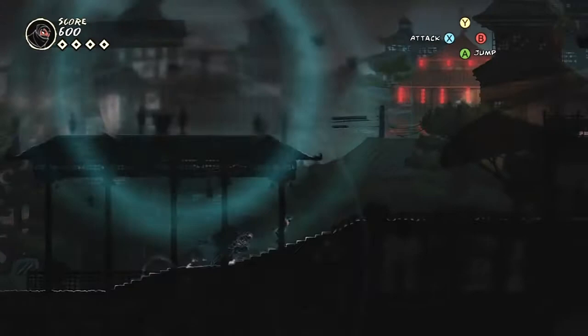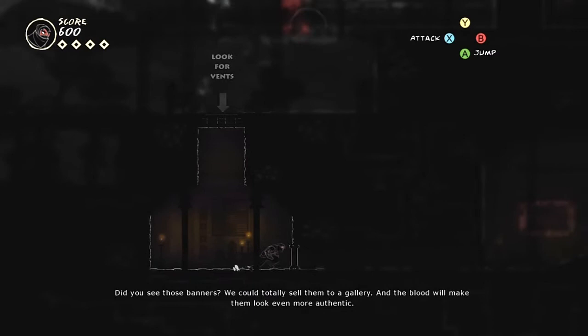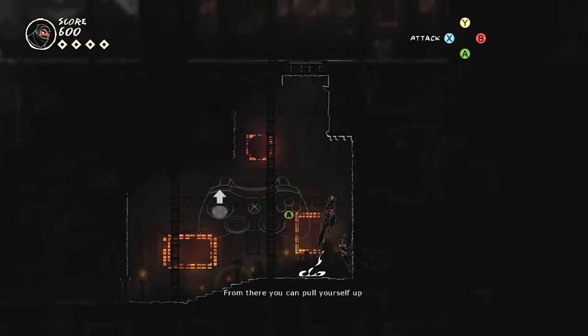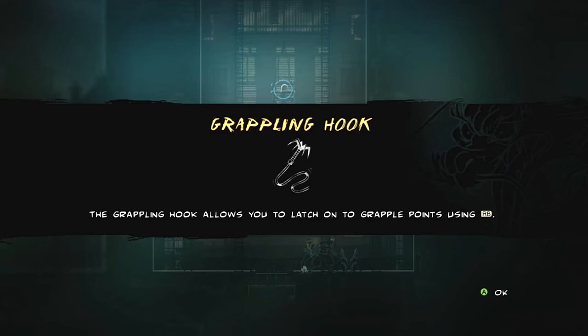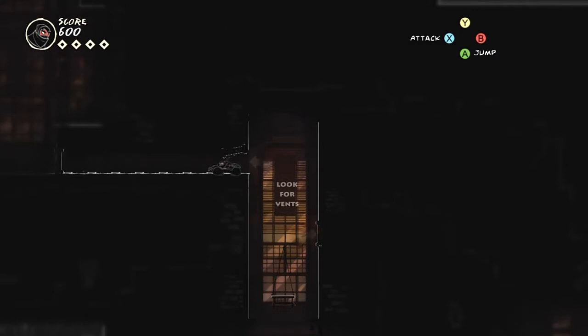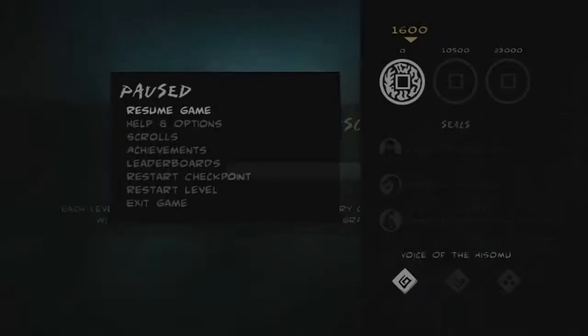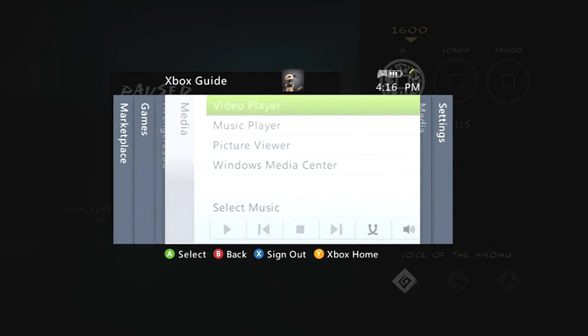We're going to use right trigger to run, and if you didn't notice — if you run, you'll make a lot of noise and enemies can hear you. They won't know exactly where you are, but they will hear you. From that ledge you can pull yourself up. We're going to grab the grappling hook, which lets us reach higher obstacles. Look through this vent — I've done this mission already because it was part of the trial, so I know exactly what I'm looking for. We're going to pick up our first scroll here.